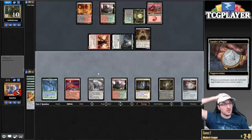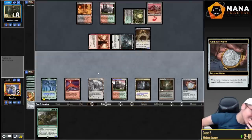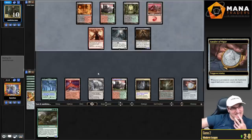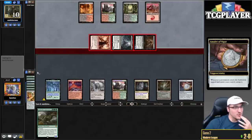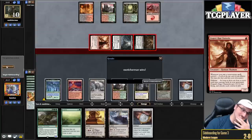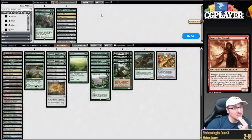Bojuka Bog — not the worst draw, I've seen worse. So now we can just draw a Primeval Titan and win. Take 3. Primetime — oh, that's brutal. So we die to a fetch land. We're actually just dead — I forgot to count the 3 I took last turn. Oh, that's brutal, man.